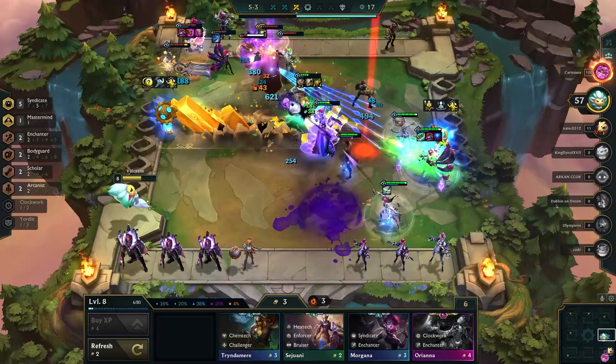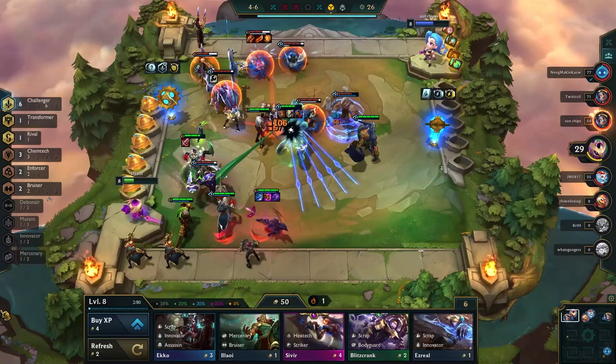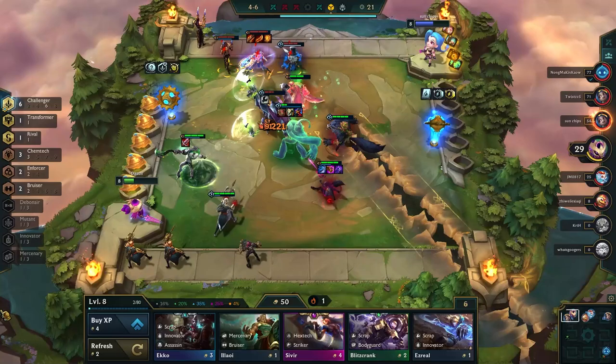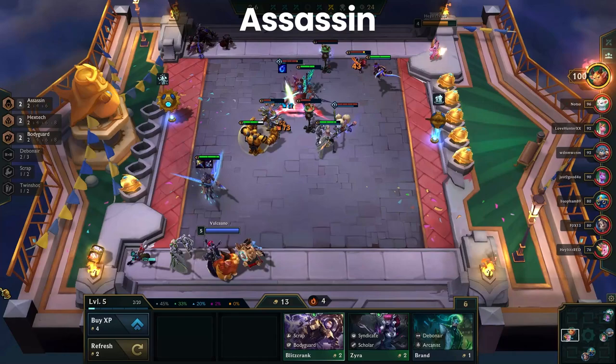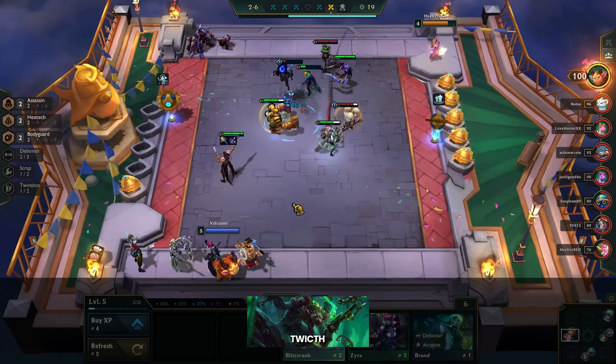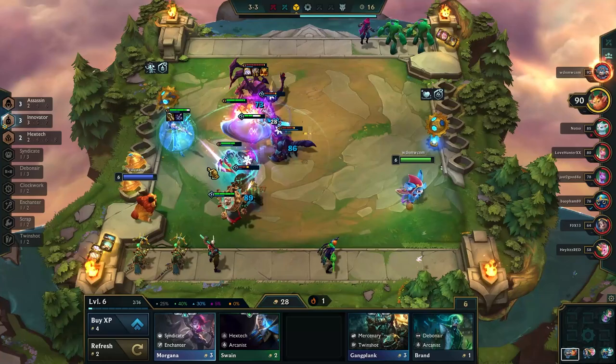Another trait we thought wouldn't be doing well is Challenger, but we're happy to be proved wrong. Draven and Warwick are definitely hard carrying the trait, but to be honest, Challenger is not the main reason for either of those champions' success. That said, we can't say Challenger isn't useful anymore, because there are at least two viable carries to use it in the current meta. It's hard to say whether Assassins should be lower or higher on the tier list. Twitch Innovator Reroll is still quite strong, though it does lack consistency, which is why Assassins is in the B tier. Outside of Twitch, there's really not any Assassin compositions to talk about other than the occasional Talon reroll and when Kha'Zix does well with Mutants.